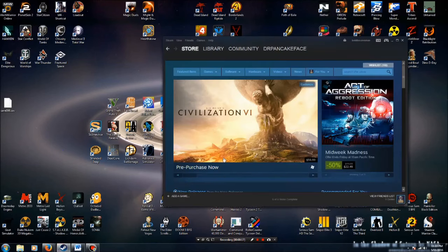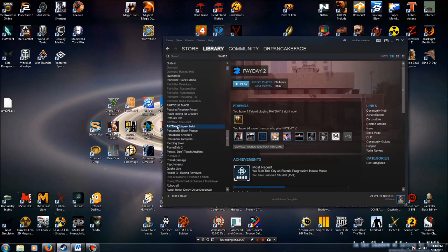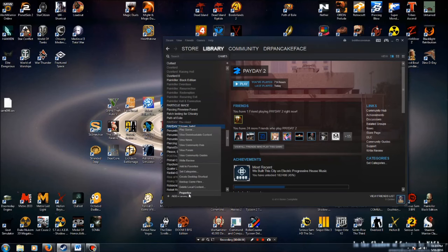So we're going to open up Steam, and we're going to go under the library, go into the games, and we want to find Payday 2. Now, you won't normally see this 'open beta' next to it if you don't have the open beta enabled, which you shouldn't. But what you do is you right-click on it, come down here to Properties. We're going to click on that, and we're going to go over here to Betas.